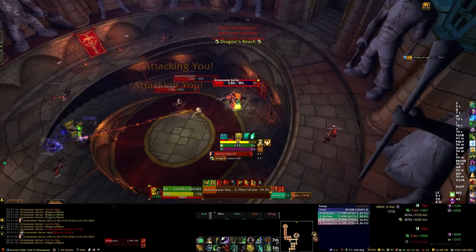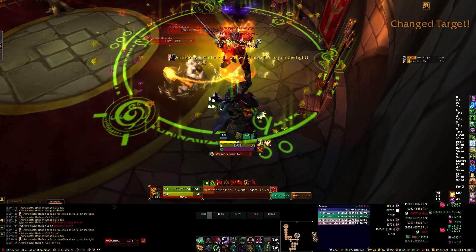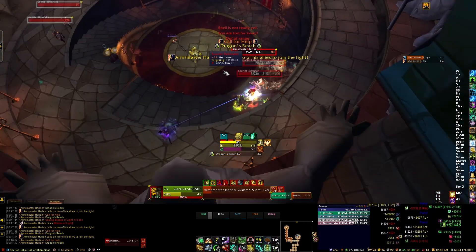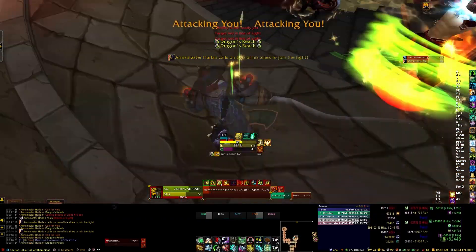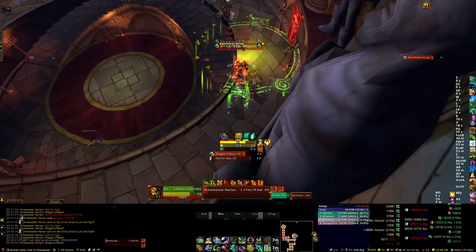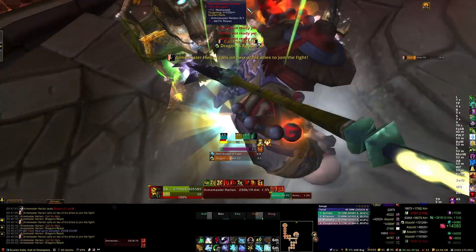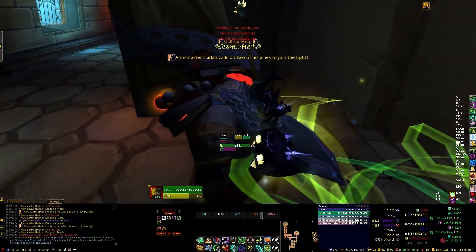Once he gets to 15–20% health, start moving him up top. The idea is to have him die at the top of the ramp along with most of your group, so you can go immediately from fighting this boss to entering the hallway and pulling the next trash pack. This will save you a few seconds of running from down below. That's a general tip for all challenge mode stuff: be as efficient as possible with your time.